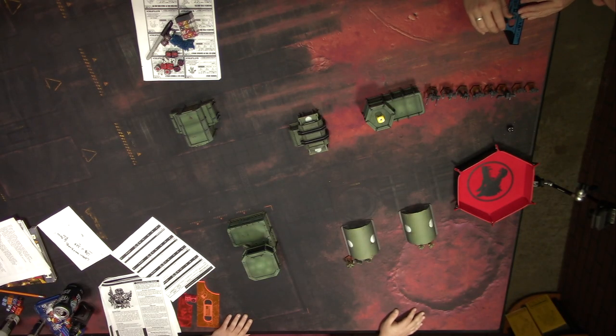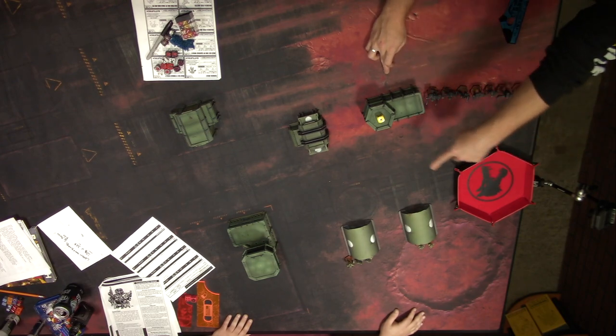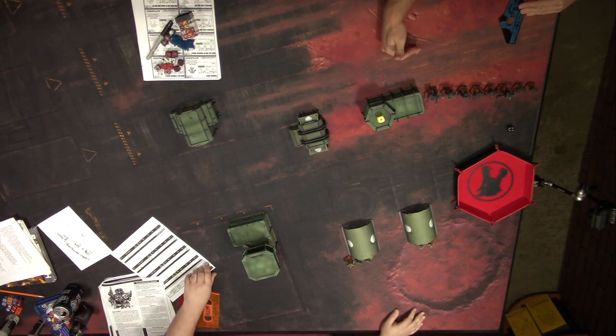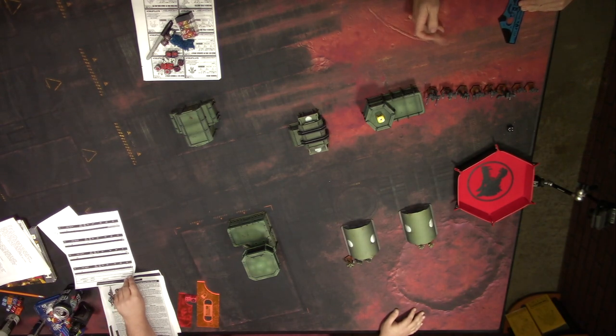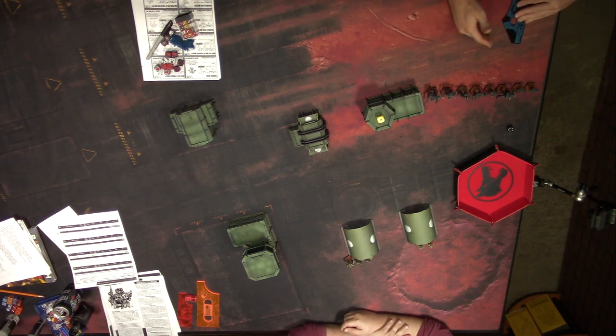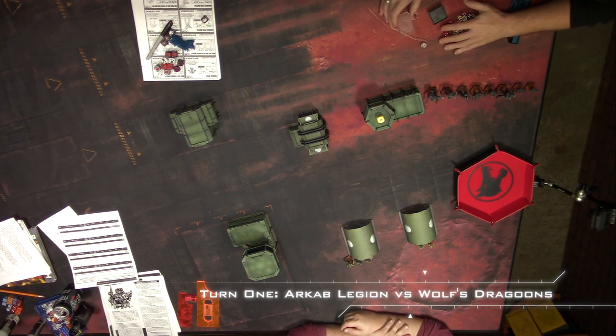We've gone ahead and got our deployment done. I have a 12-inch deployment zone; Joe got a 16-inch one. My objective for this containment is to get off his table edge and for him to stop me. For every unit I get off the table edge, I get VP. For every one of my units that he destroys or strips all armor from, he gets a commensurate amount of VP. Initiative is rolled and I'm moving a unit first.